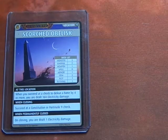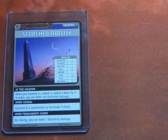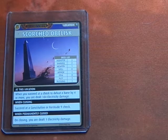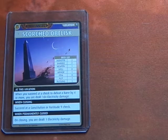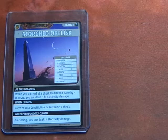Hello everyone, and welcome to another Pathfinder Adventure Card Game scenario. We are with the character Drealm. This is level B2, the basic level, scenario 2. We're over at the Scorched Obelisk location.